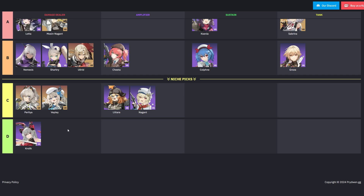When building your team, consider mixing characters from different tiers and roles to create balanced and synergistic compositions. While S and A tier characters form a strong core, B and C tier units can still contribute significantly with proper investment and team planning. Remember that Girls Frontline 2: Exilium emphasizes team synergy, so experimenting with different combinations may yield surprising results.